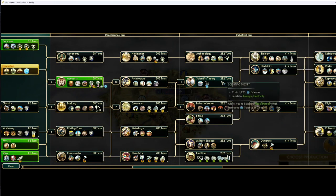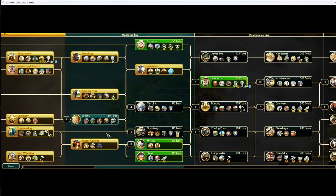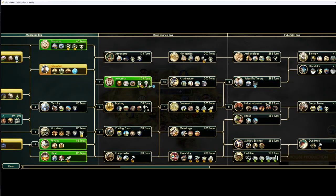Once we tech Schools, we have to make a decision about what we're doing for the rest of the game. Frankly, you should be making that decision around turn 60, but you'll usually get Schools around turn 105 or so in a fairly standard game. After this is where we decide how we want to play. If we're Freedom, we just go Electricity into Replaceable Parts because we want the Statue of Liberty.